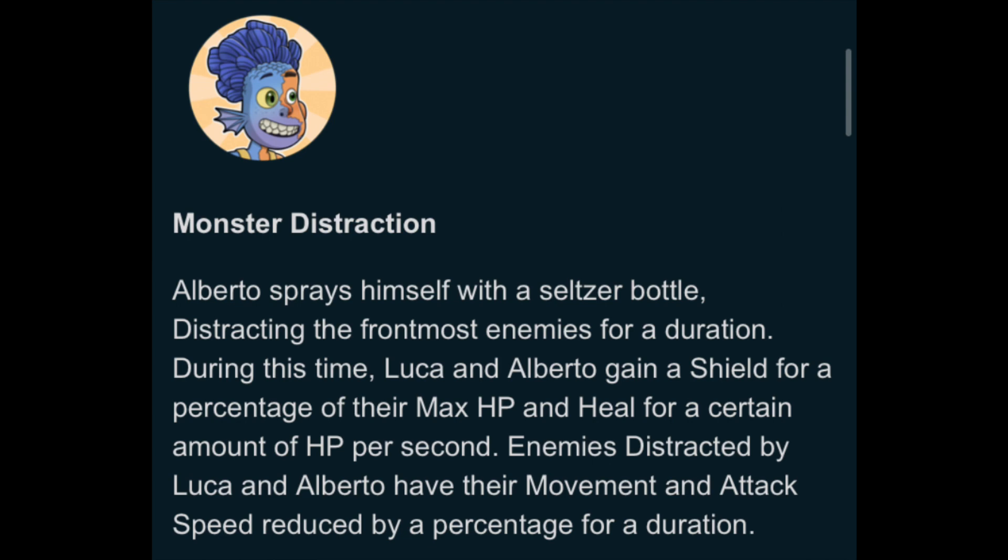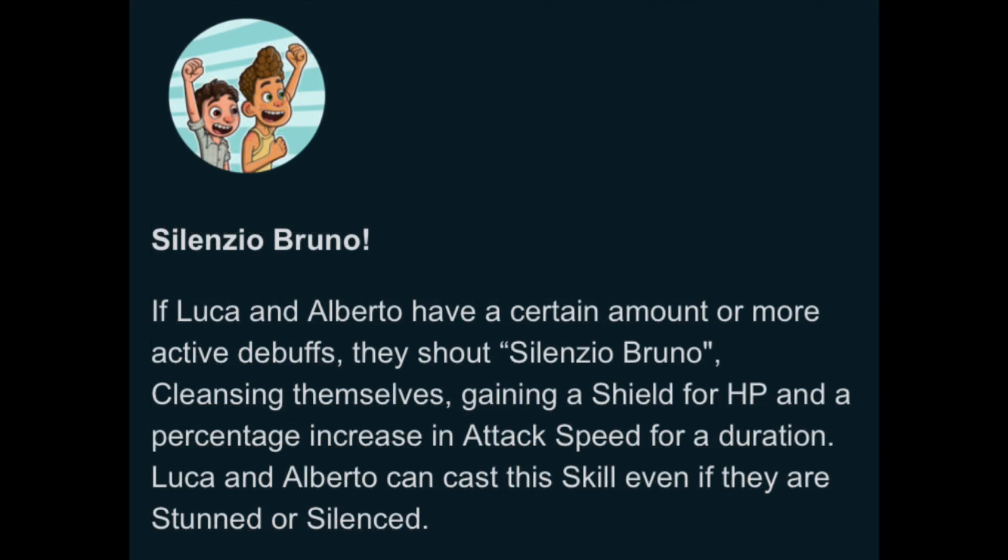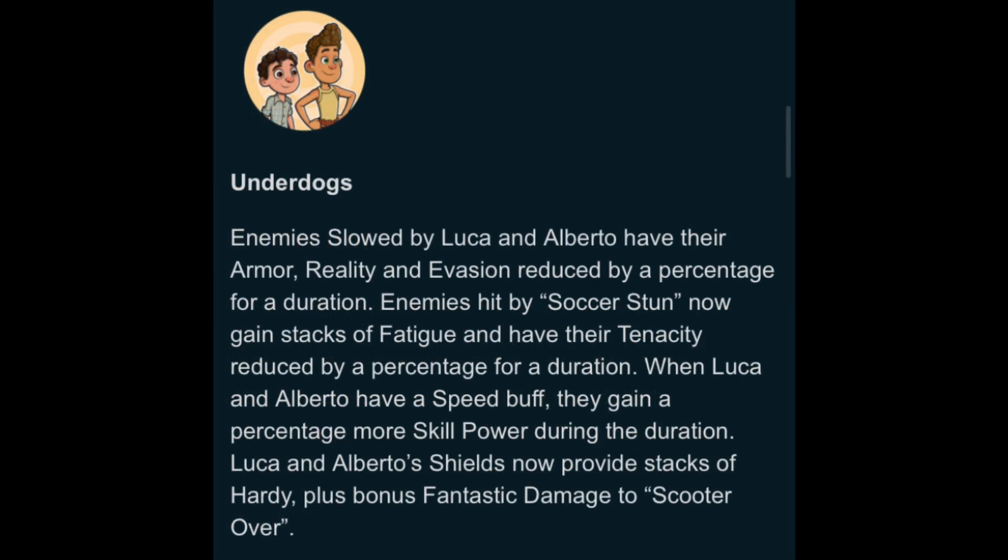The sea monster form isn't really going to be a big active and passive thing — it's kind of just for this one move, which is a little sad, but at least we get to see it. It'll be cool to see both of them in that form, even just for a millisecond. And Silencio Bruno: if Luca and Alberto have a certain amount or more active debuffs, they shout 'Silencio Bruno,' cleansing themselves, gaining a shield for HP, and a percentage increase in attack speed for a duration. Luca and Alberto can cast a skill even if they're stunned or silenced.